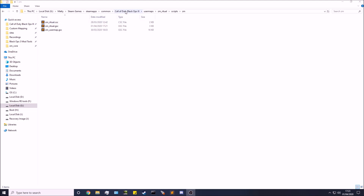Let's go over to your Black Ops 3 root directory — this is where you installed your game. You'll go to user maps, then your map name (in this case it's zm_underscore_ritual), then go to scripts and zm, and in there you'll find your map name dot gsc.